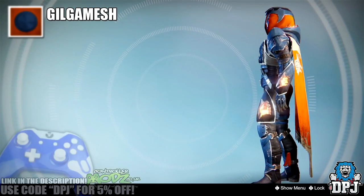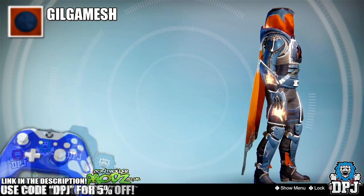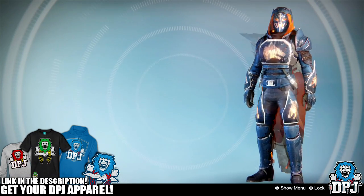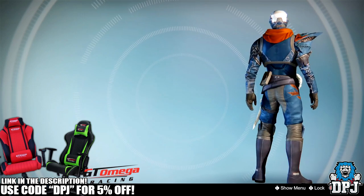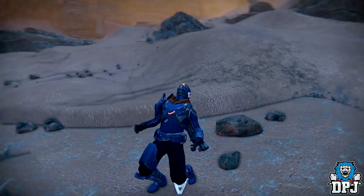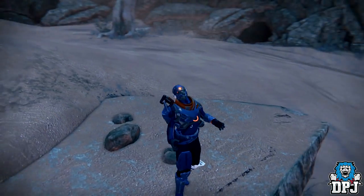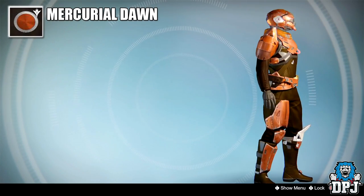In at number 9 we have Gilgamesh. This shader, being dark blue, orange, and a tint of white, looks fantastic on a lot of different armors, but also looks pretty bad on certain others. It is acquired by ranking up the Cryptarch and a few other sources, though I'm not sure if it's still in his loot pool.